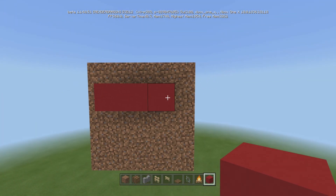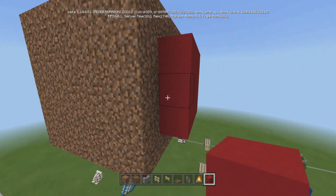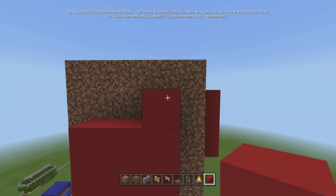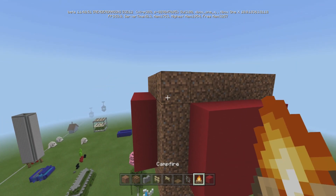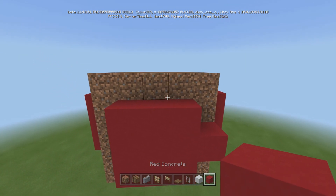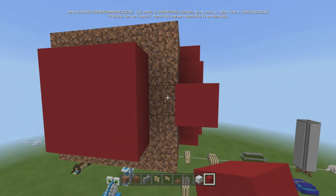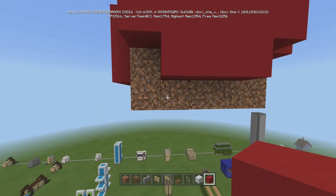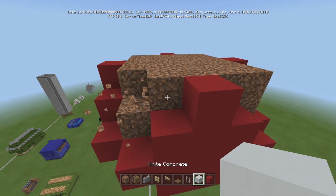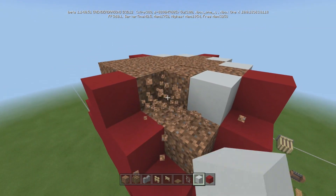Once that's done, you're going to come in with your red, or whatever color you choose — that's the best part about this, you can make it whatever color you like. You're going to go on all sides. The reason I chose dirt is it's nice and easy to break as a filler block; you don't want to waste good concrete or wool for something you're not going to need. Then we're going to put the white here, just put spots like that — same on all sides. Then come in here, break the corners and put the white in there.